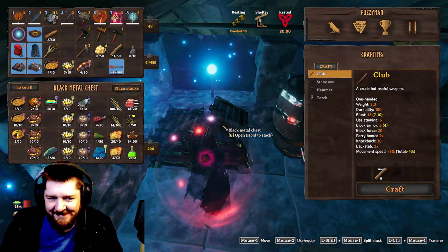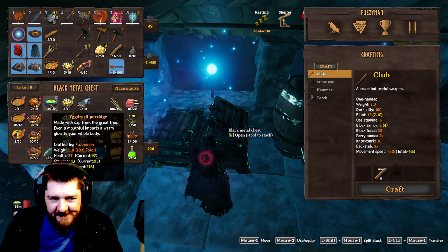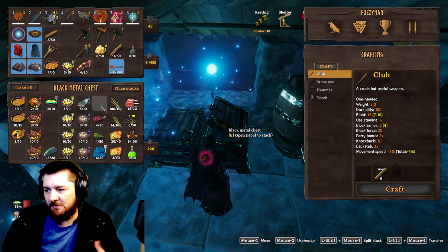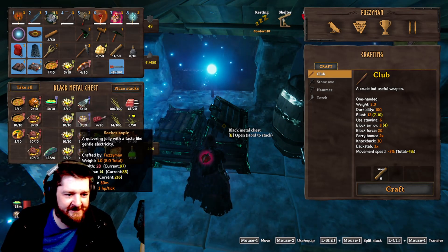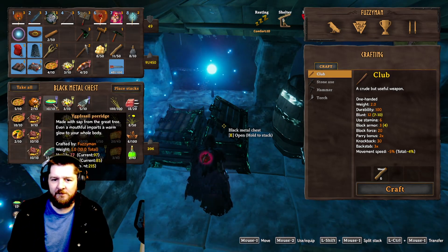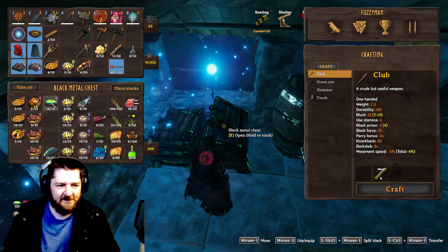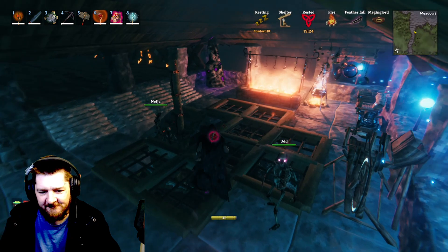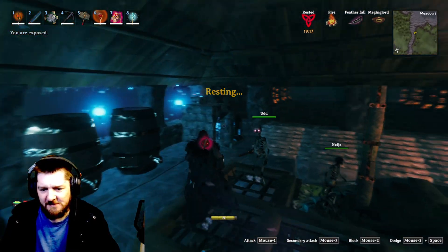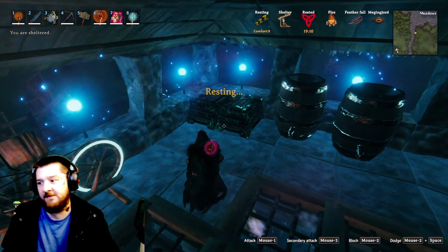The only one I've really had any issue with is the Yggdrasil Porridge. Sometimes I don't use it and throw a salad on instead, or if I'm going to fight a boss I'll use the Seeker Aspic, the salad, and the porridge just so I have a lot of stamina to run around and kite things. I find if I use all 3 mage foods I really don't have as much stamina as I'd like — I'm sitting at about 85 right now.